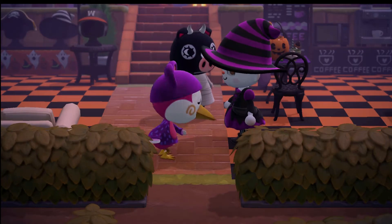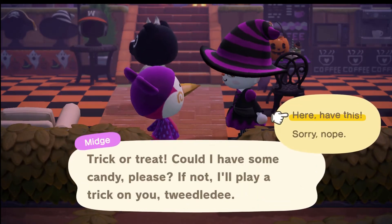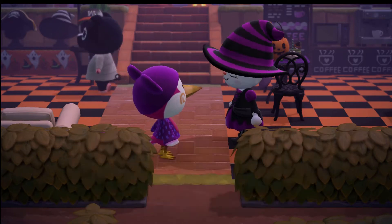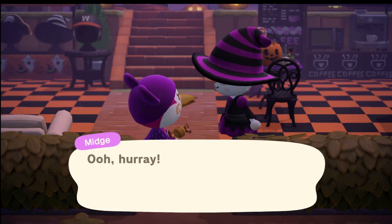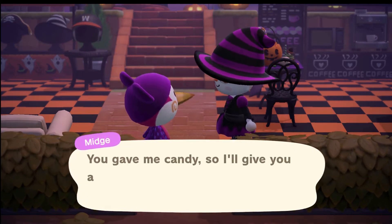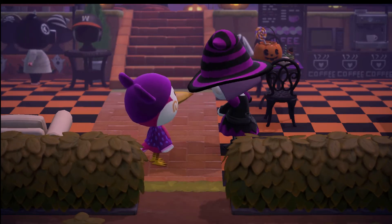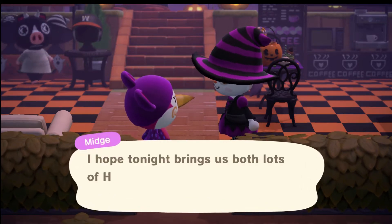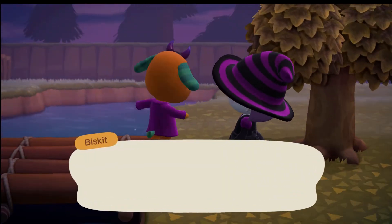Midge says: 'You gave me candy so I'll give you a spooky rug!' We hadn't got that yet. 'I hope tonight brings us both lots of Halloween fun.' And here's Biscuit — he's so cute. 'Trick or treat, give me some candy — if you don't, I'm going to play a dirty trick on you.' Okay, here's some candy for you. And now Jack is walking over — 'Yep, I have some candy, I'm not hiding it from you.' Happy Halloween! He wants a lollipop.